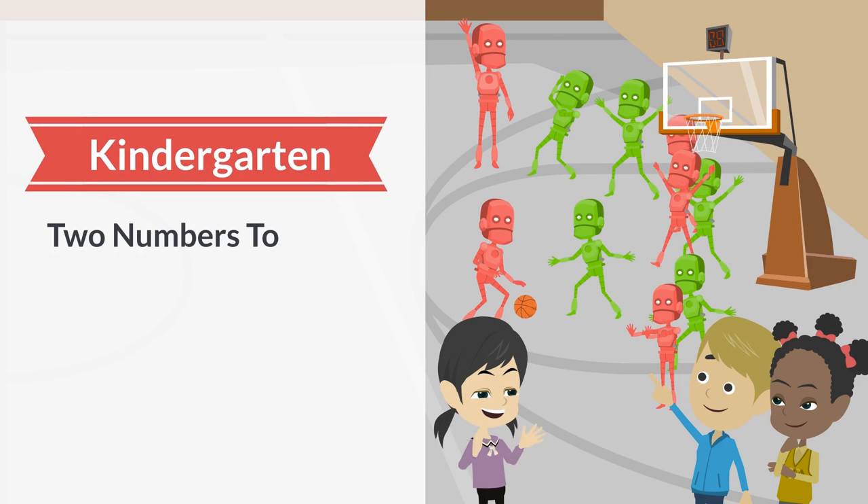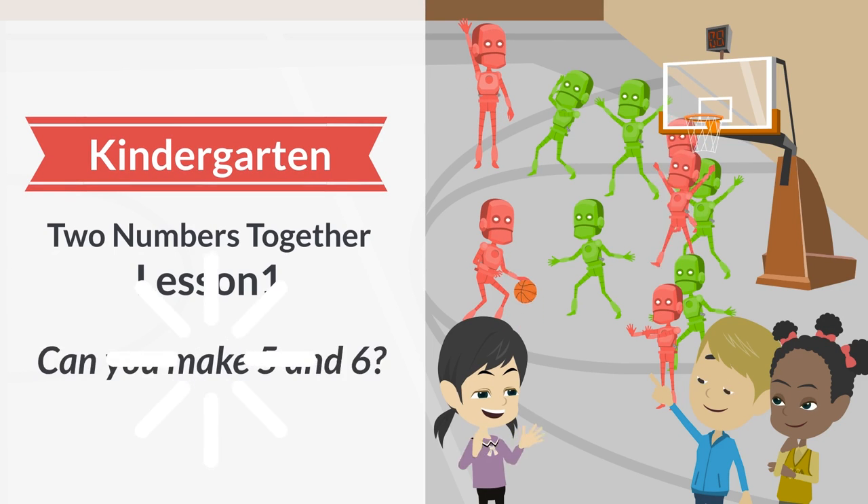Kindergarten. Two numbers together. Lesson 1. Can you make 5 and 6?